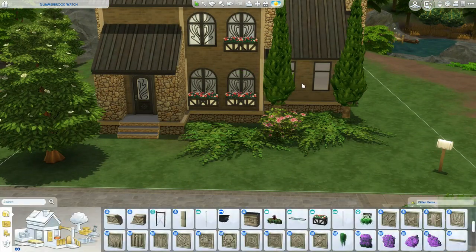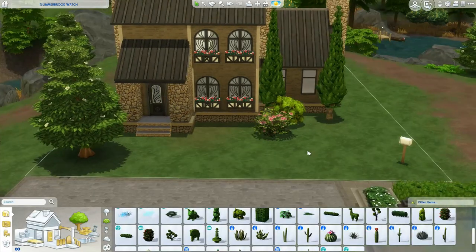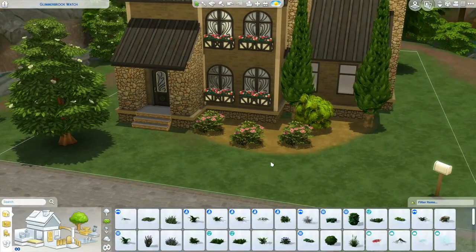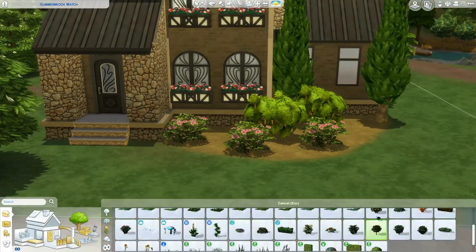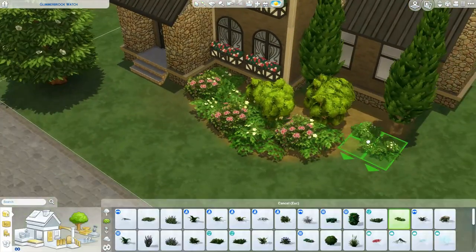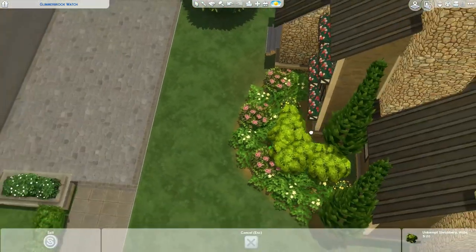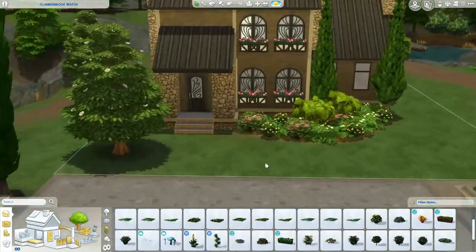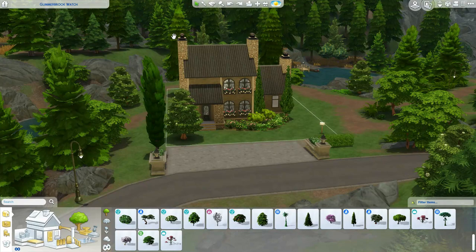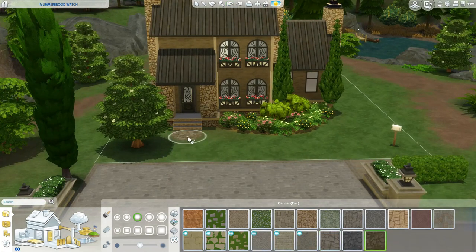I found my inspiration on Pinterest, as y'all know. I found this house on Pinterest and it's kind of like a storybook cottage type house — which is actually a thing, I didn't know — but it's very whimsical and looks like something out of a fairy tale. I think it's really pretty and it blended in so nicely with this world. I'm doing the landscaping now and I love this world because it's so green and lush.